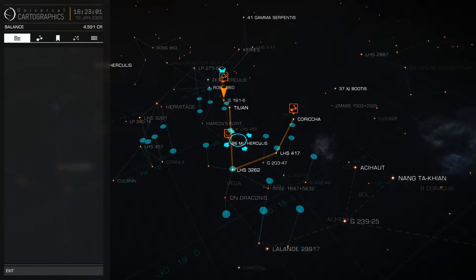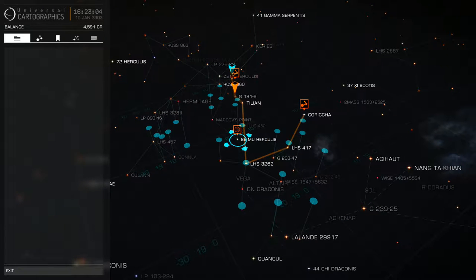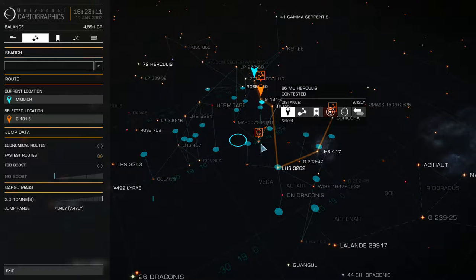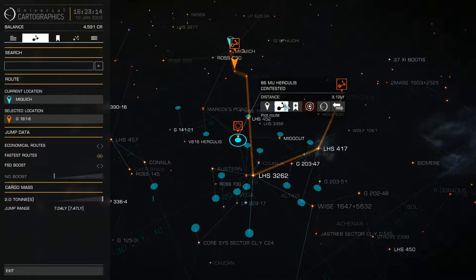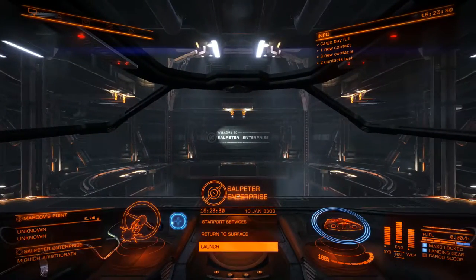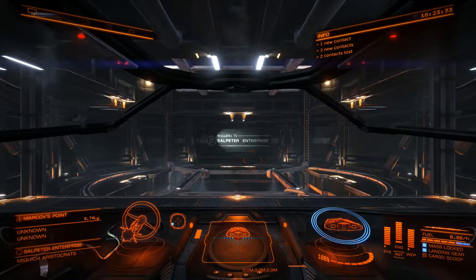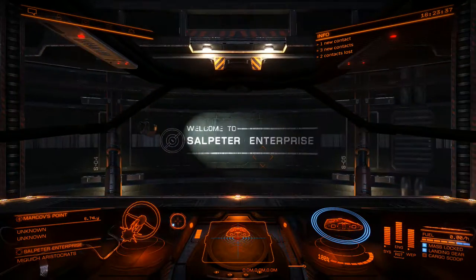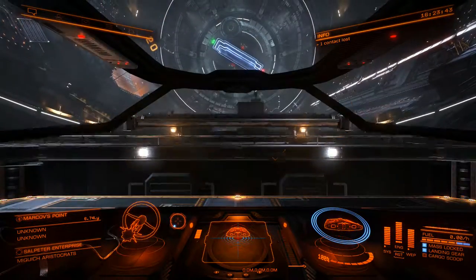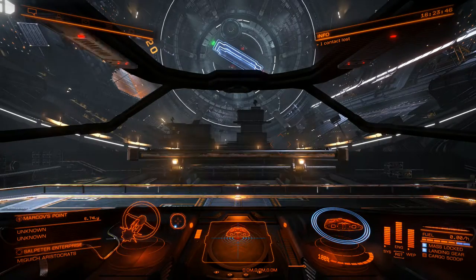We are going to the Hercules system, I'm pretty sure it's this system here. Okay, so we've plotted our route. Oh - system map unavailable. We can buy the system map for like a grand but I'm not going to bother. So let's launch - let's hope we don't have any disasters leaving the station like we did before. That was embarrassing. I'm pretty sure it was a federal dropship and not the liner, but either way it was still pretty funny.